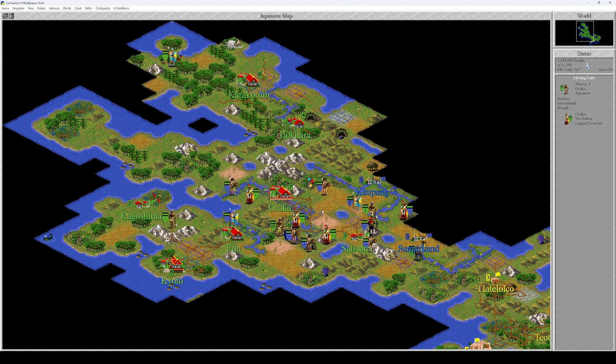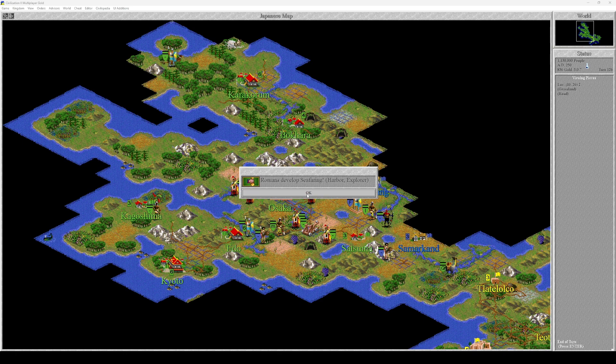There's the settler — I don't want to move these settlers, that's a waste of time. This settler: we are already seeing this tile at Kagoshima, but we cannot irrigate it because there's no access to water. So let's go here, build a road, and then start irrigating. Also, the Romans have developed seafaring.